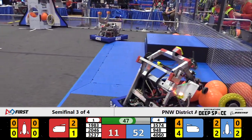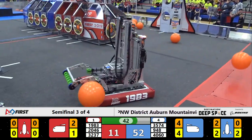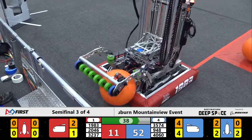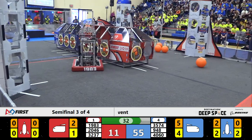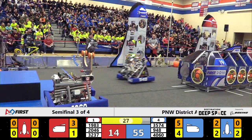The good news is they've got a clear run of the red side of the field. The bad news is they're staring at a 41-point deficit with only 40 seconds to play. The Blue Alliance continuing to score — another piece of cargo in the blue cargo ship from NRG. Bearcat heads back to the Hab; they don't see much reason to wait.